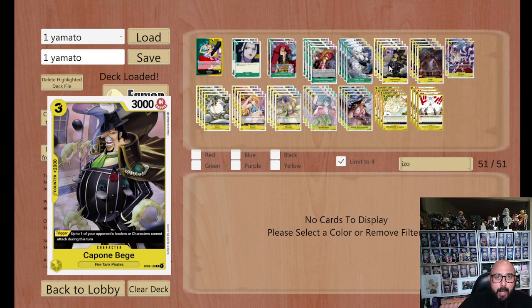Veg, Veggie, Beige — however you want to say him — he is a necessity in any yellow deck. His trigger is fantastic, he's a 2k counter. You don't really play him to field, ever. I've never played him to field. But yes, it's just a given for yellow decks.